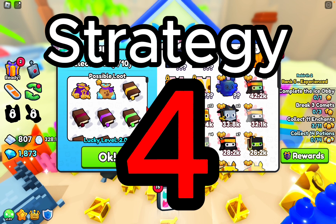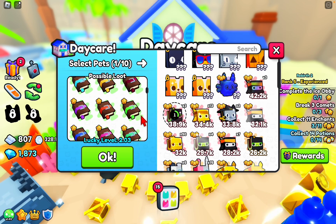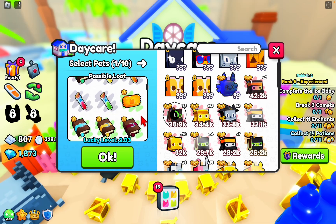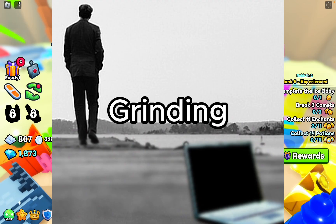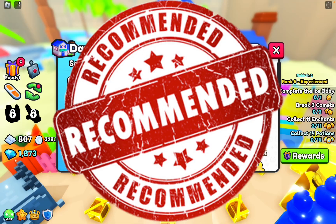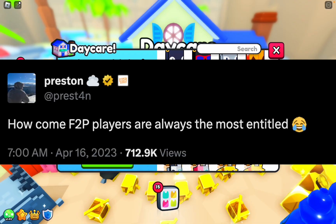Strategy number four is very similar to number three. You claim pets from the daycare getting similar rewards, but the daycare is really good for RFK grinding, providing more rewards for stronger or more pets. I highly recommend this one to any free-to-play players out there.